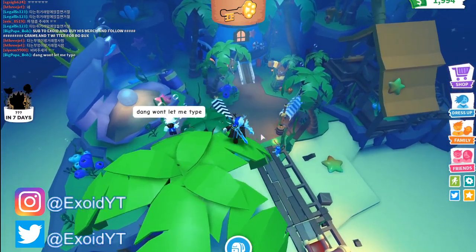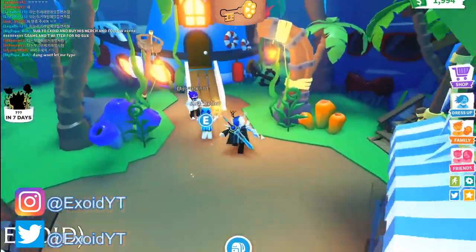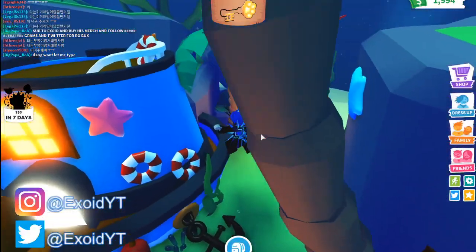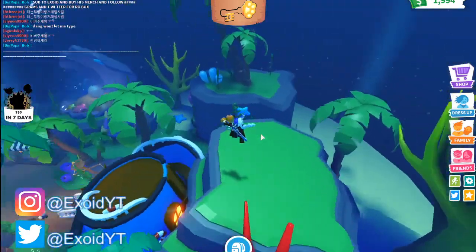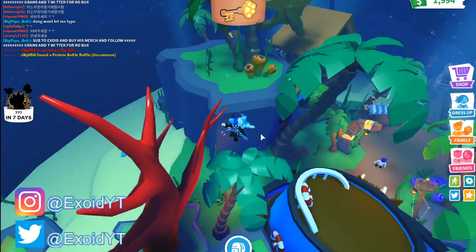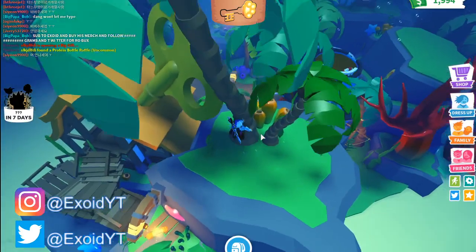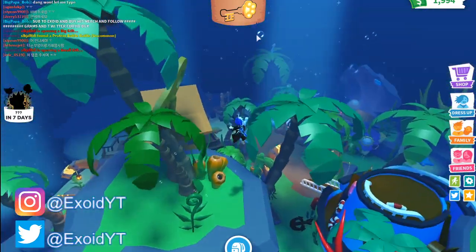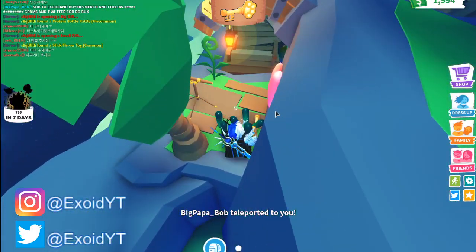Now there's only one piece left. We're looking for one more piece — I'm gonna follow this person over here because they seem to have the entire key already, but we can find it ourselves. The key is glowing so it should be pretty obvious. There it is! So the first key is right when you walk in, the second key is on top of that tree up there, and the third key is all the way behind over here.